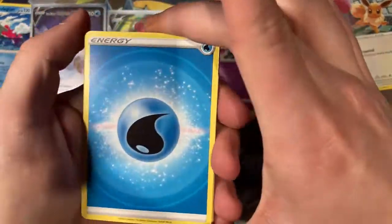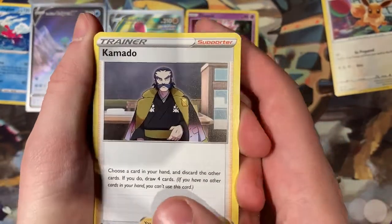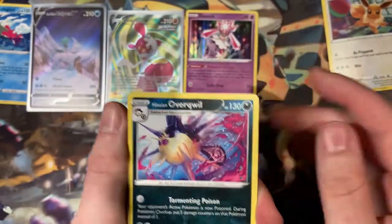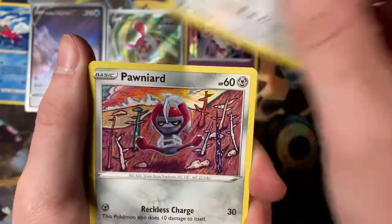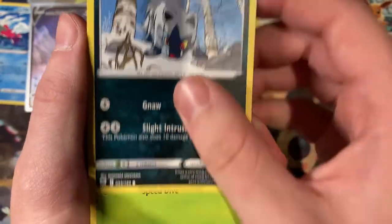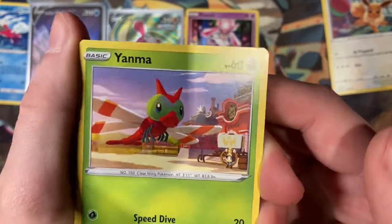Last pack, here we go. Starting off with a Water Energy, into the Chief Kamado. I did like Kamado until sort of the end when he became a bit of an asshole. A Hisuian Overqwil into a happy little Wyrdeer. Then we've got the Hoot-Hoots we saw from earlier, into the Pawnyard — I can't say it — Yanma. I like Yanma. This isn't the one we do the flip with though — this is just a pastel Yanma.